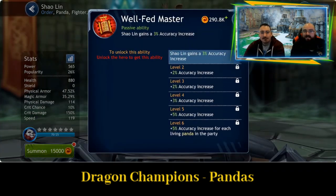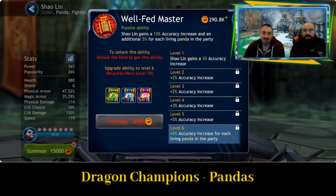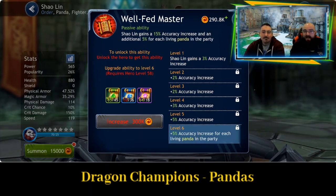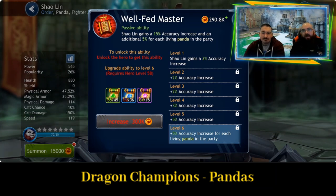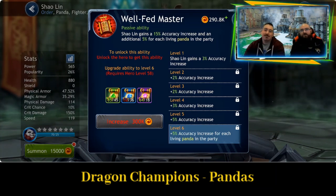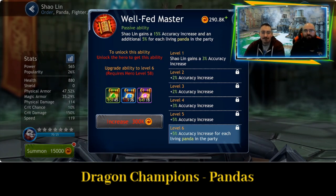And finally, the passive ability — Well-fed Master. So Shaolin gains a 15% accuracy increase and an additional 5% for each living panda in the party. So this is where we first start to see the pandas synergizing with each other in the first character.